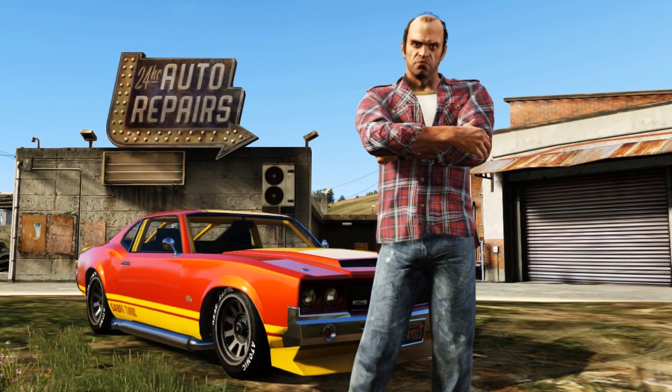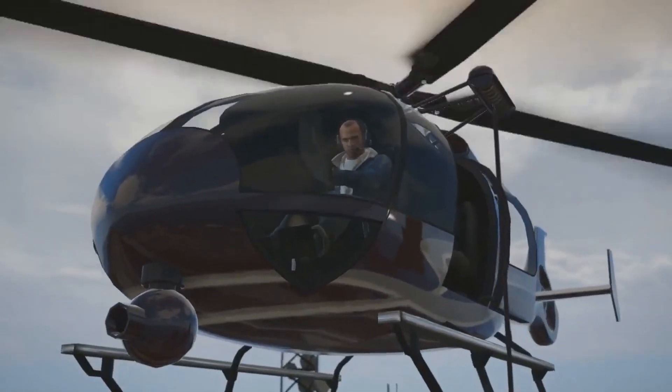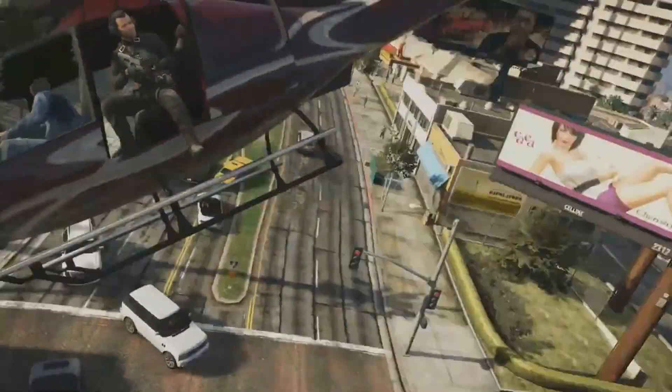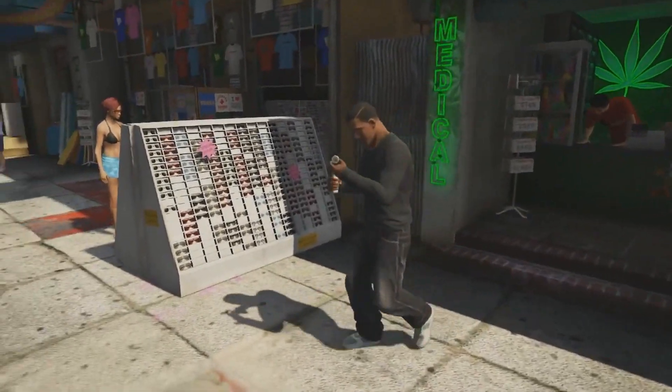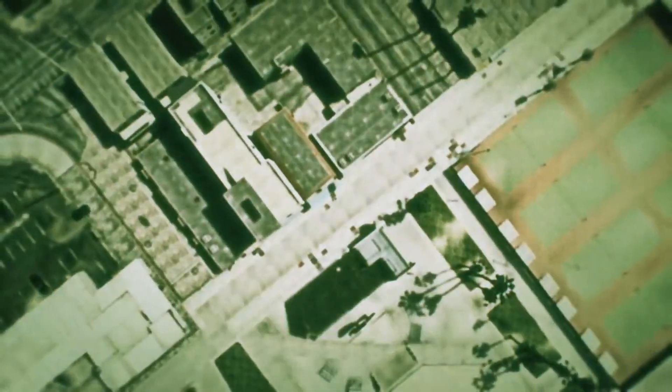Weapon customisation sounds like a big part of the game — what are all the types of attachments that players can use? Ammunation makes its return in GTA V, which is the gun shop where you buy all your weapons, but you can now customise them. The player has access to a wide range of modifications such as extended clips that allow you to fire more ammo between reloads, grips to improve accuracy, weapon tints to colour your guns, flashlights, scopes, and suppressors. Attachments such as suppressors allow the player to adapt their approach to missions and take a stealth option — it's all part of broadening the range of tactical options for the player.